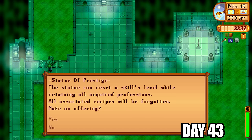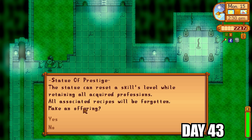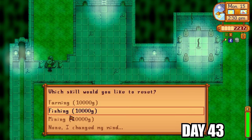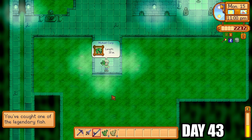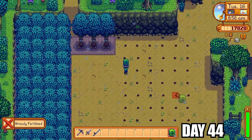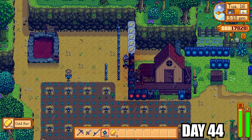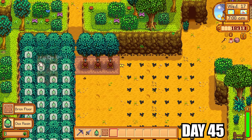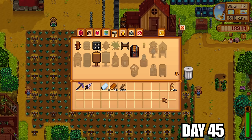The statue lets you reset a skill while keeping some of its original perks. I had a choice between farming, fishing, and mining but didn't have enough gold yet so I had to come back. While down in the sewers I managed to pull up the mutant carp — another legendary fish for the roster. I'm making a little tree farm using tree fertilizer so trees grow within a few days, even in winter. As I collect resins I'm getting 2 XP per resin collected thanks to the MARGO mod — really handy for leveling foraging.